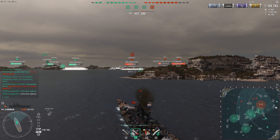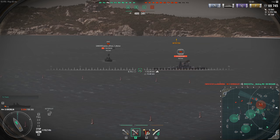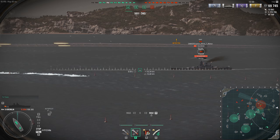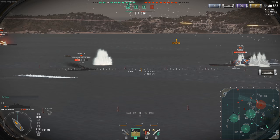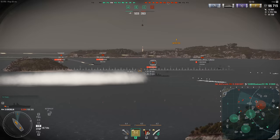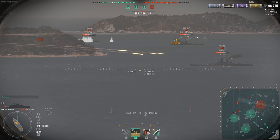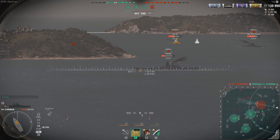The Worcester is like a Swiss Army knife — a very strong support cruiser with Hydro, Radar, and Defensive Fire. If your team has carrier problems, the Worcester is the solution. Both ships have very good AA. But there's something the Worcester is missing that the Smolensk has: torpedoes. The Smolensk has very nice torpedoes for a cruiser with 8km range, which is actually useful if something surprises you. Though almost every other tier 10 cruiser has torpedoes — it's an American thing not to.